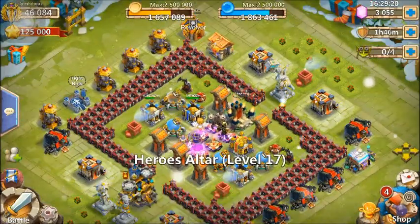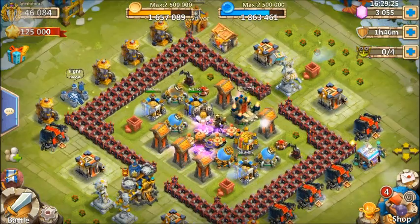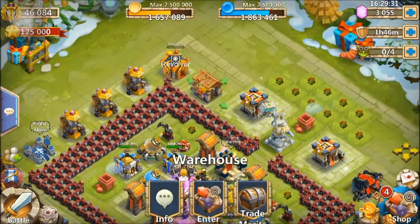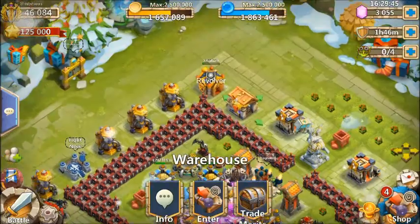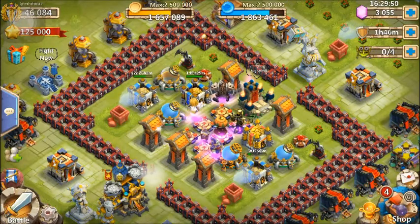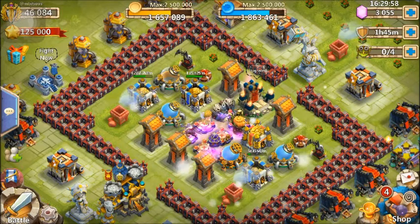Hopefully this guide helped you guys out. Mostly I sell my Flame Guard, Blade Shell, and Scorch Crests because I don't really use them. Flame Guard is okay — you can keep those — but Blade Shell and Scorch are really useless, so please sell those if you don't have any room. Hopefully this guide helped you determine which Crests you want to use and which ones to keep. This is Spartan — thanks for watching. Please like and subscribe, and as always, this is Sparta. And I'm out.